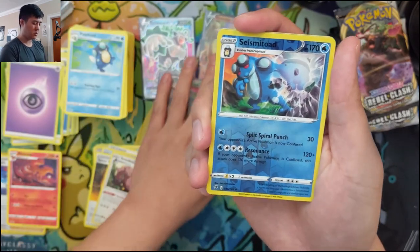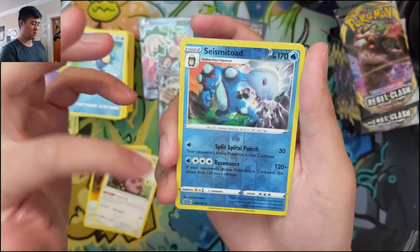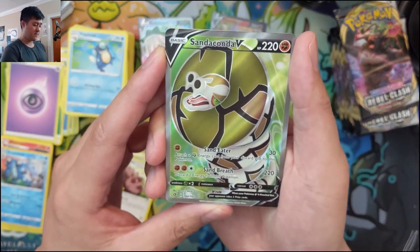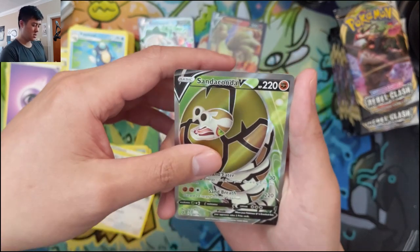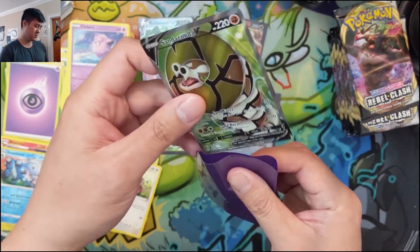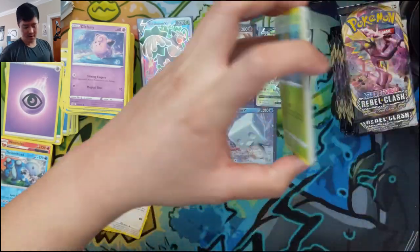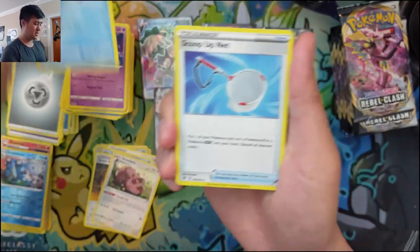Seismitoad — Split Spiral Punch leaves your opponent's Pokémon confused, then Resonance does 120 if the opponent's Active is confused — a nice 1-2 punch for a lot of damage. Then Sandaconda V — Sand Eater lets you attach a Fighting Energy from the discard pile, then Sand Breath discards two. I don't like that discard two — maybe you're supposed to use it with Pramp from the discard, but that's another Stage 2. Scoop Up Net, Trevenant, and another Mr. Rime.